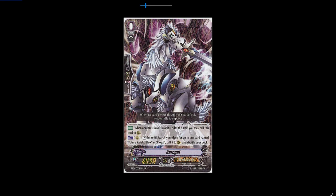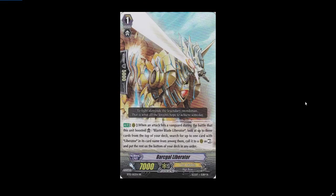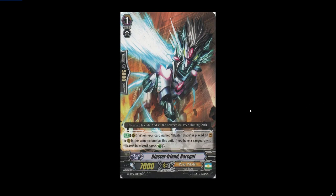This is a card I see potentially getting a reprint or a new unit in the series, but I'm on the fence because Barkle has had other incarnations — Barkle Liberator made him a grade one, and there's also Blaster Friend Barkle. Technically he doesn't need another reprint. He was one of the first forerunner units but he's had a bunch of reprints already, so I don't think he would necessarily need another one.